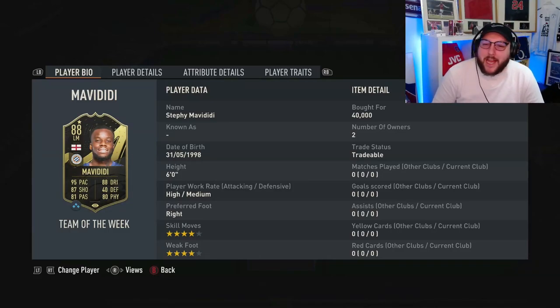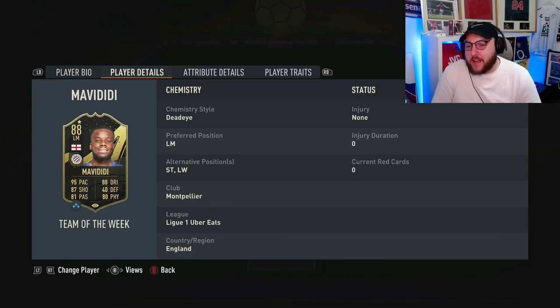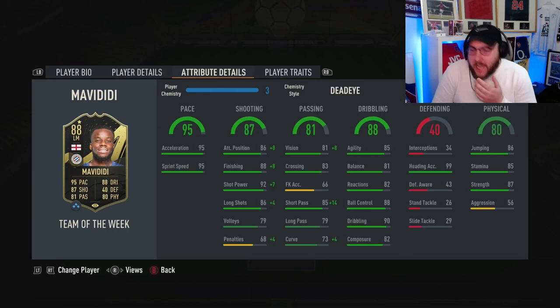Today we are looking at Featured Team of the Week 88-rated Mavadidi. He's high/medium work rates, plus one on skill moves and plus one on weak foot. He can play left mid, left wing, or striker, and he has some really good stats: 95 acceleration, 95 sprint speed, good finishing, good shot power.